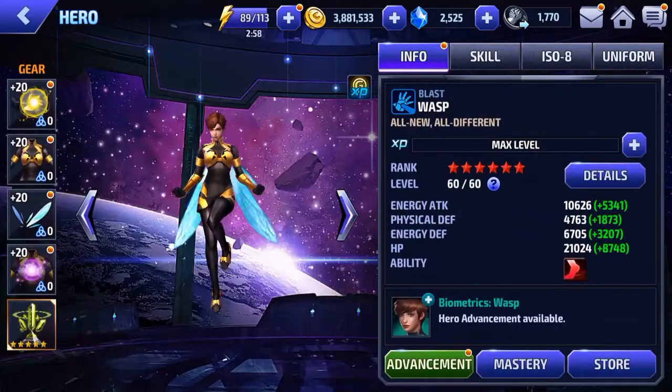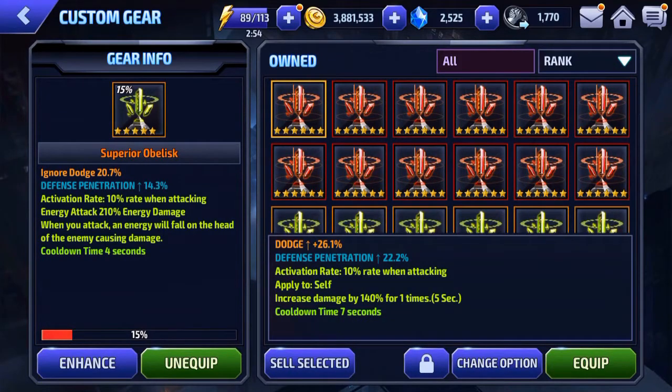For her Obelisk we have ignore dodge and defense penetration. Following the defense penetration theme, you're going to want an Obelisk with defense penetration as your top stat. I had one with ignore dodge, which is really nice for her because her attacks are not really too many hits. She does most of her DPS in just a few short attacks, so you want to make sure the enemy doesn't dodge or else you're missing out on a lot of DPS.